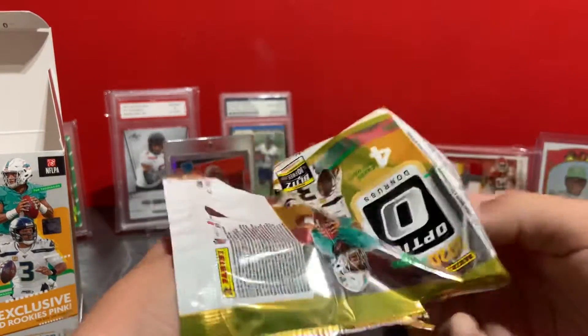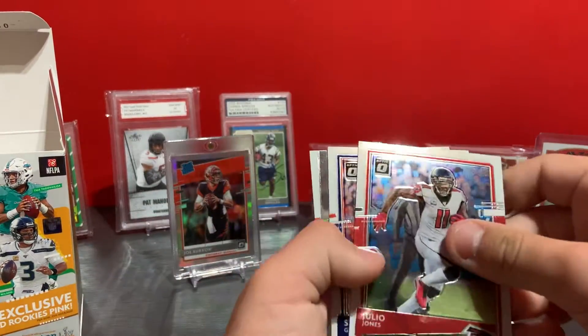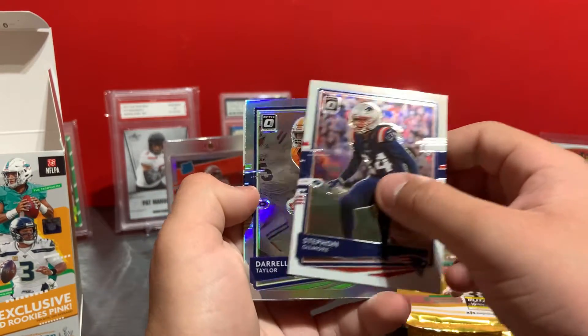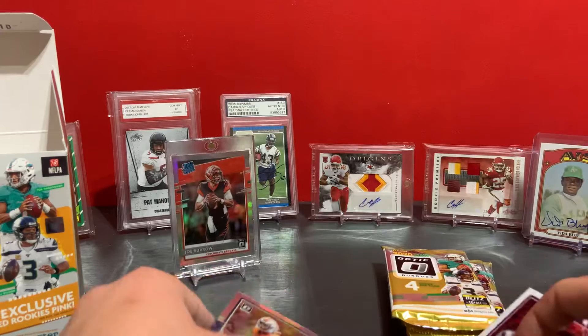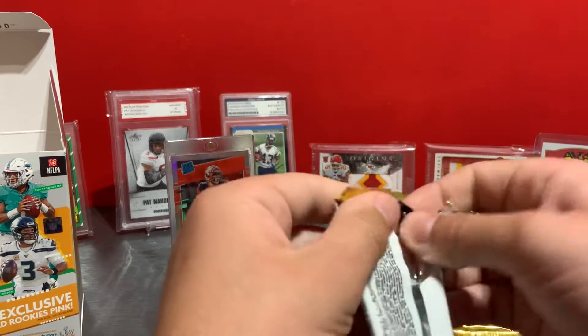Wow, wow! First pack now we have Julio Jones, Stephon Gilmore, Daryl Taylor silver rookie, and Jalen Johnson rookie. It felt like there was a thick pack in here.